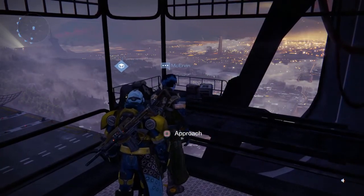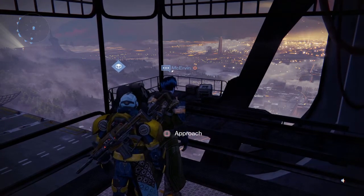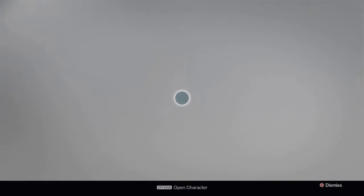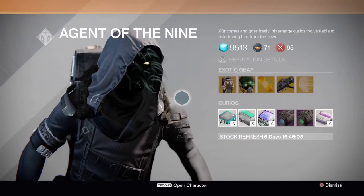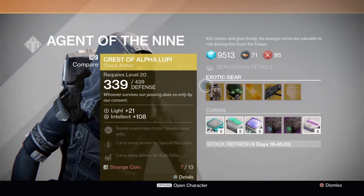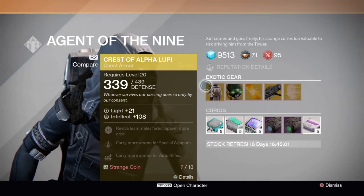Keep in mind that I rate about what I need, so I must have very few strange coins. For this week, Xur has for our Titans the Crest of Alpha Lupi.